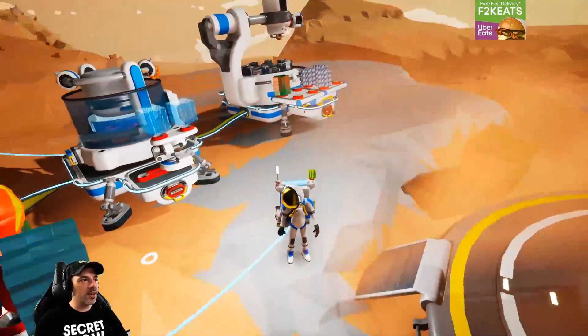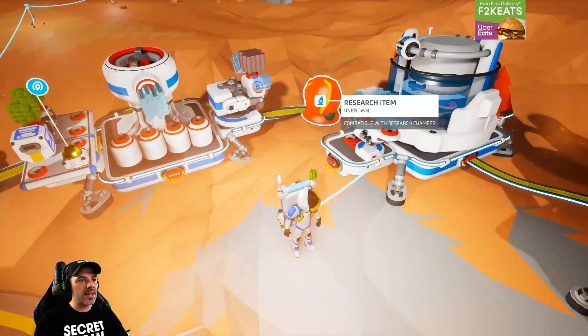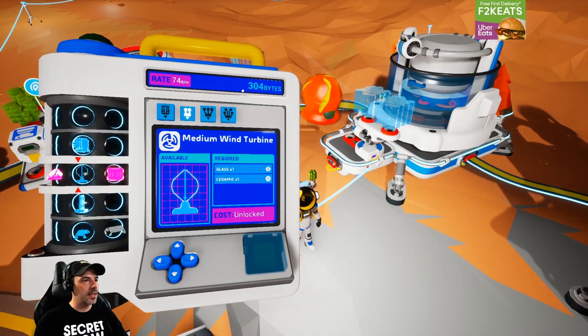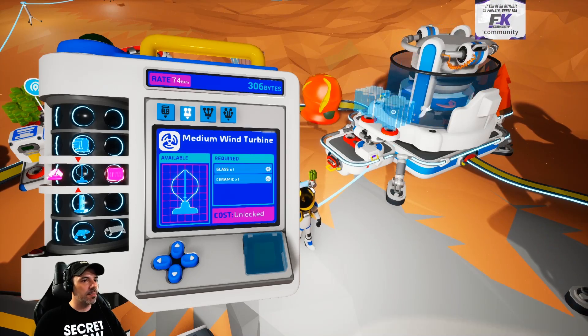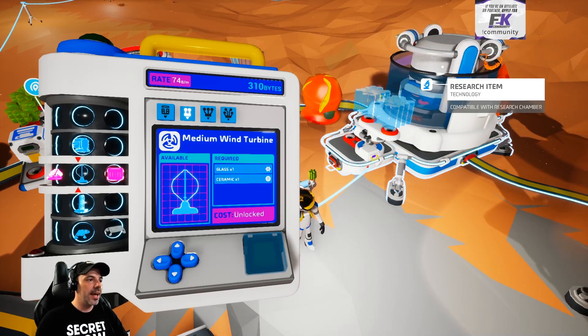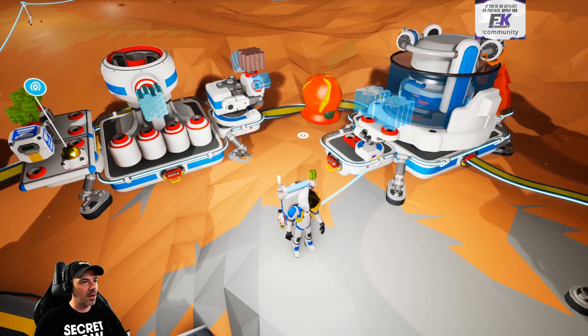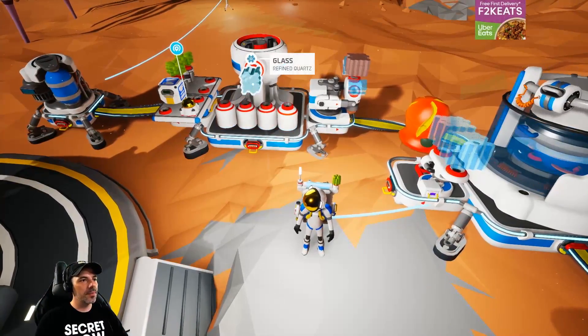We have a research station set up with things that we find — these research items — that give us a currency called bytes. See how these bytes are building? It's because I'm researching something that I found. It allows us to unlock more and more technology, kind of like Engrams in Ark or Atlas.